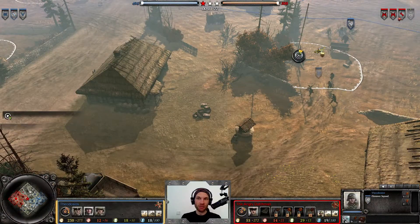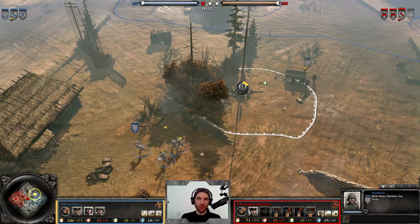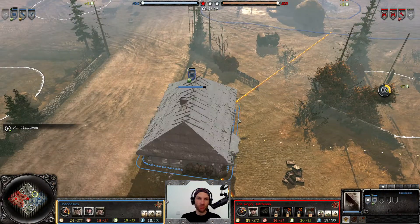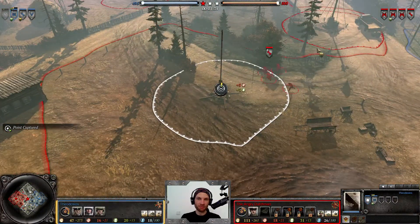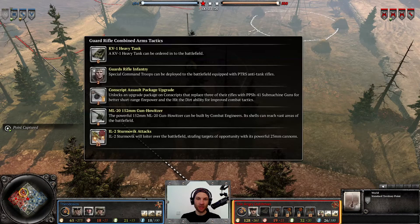This is going to be an MG42 opener into pioneer, then grenadier into MG42 or regular grenadier — that is kind of the classic build order. Up against that, the commander pick for the Angry Dutchman is going to be Guards Rifle Combined Arms Tactics.